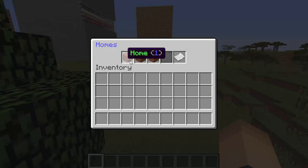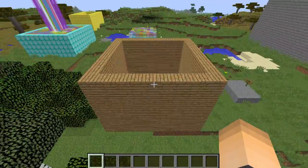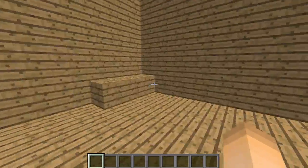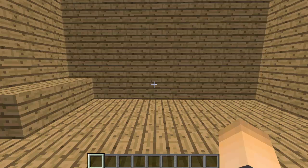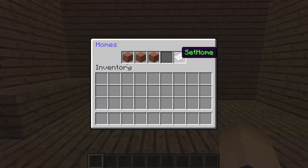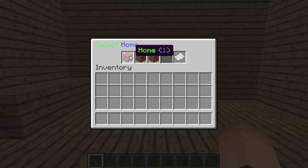Here are the three homes — home one, two, and three — none of them are set to any point yet. This is how you set a home once you find a place. My first home is going to be inside here. Your players in survival mode can just type slash home to teleport to it or set it. If we click this paper, that will set the home, then we can select which one we want.